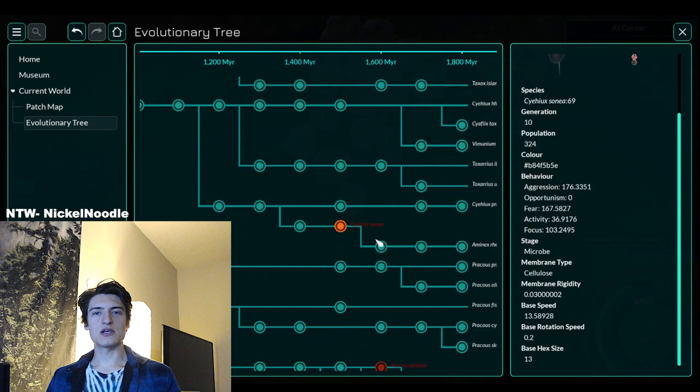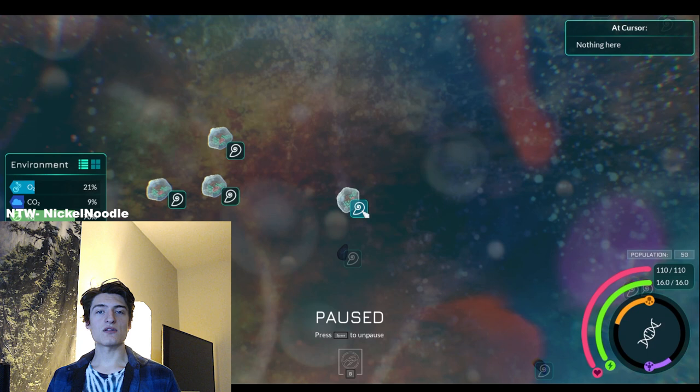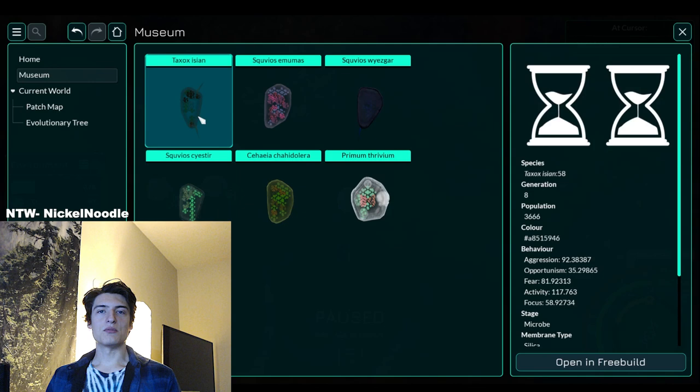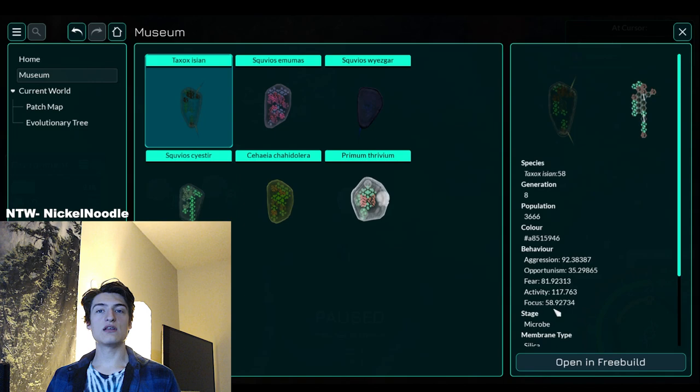The other thing that it adds is you can now fossilize a species, which saves it in the museum panel of the Thrivopedia for a permanent collection of interesting creatures. You can fossilize your cell or you can fossilize any of the other cells that you see on screen by pausing the menu, fossilizing it, and then that gets entered into the museum. Once it's in the museum, you can look at all of its stats, look at its design, and you can even play as that species in the free build mode of the game.